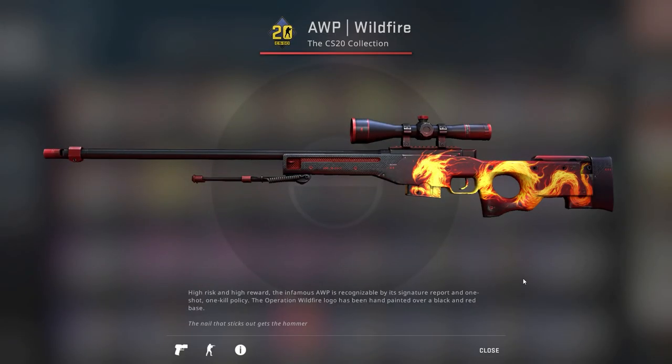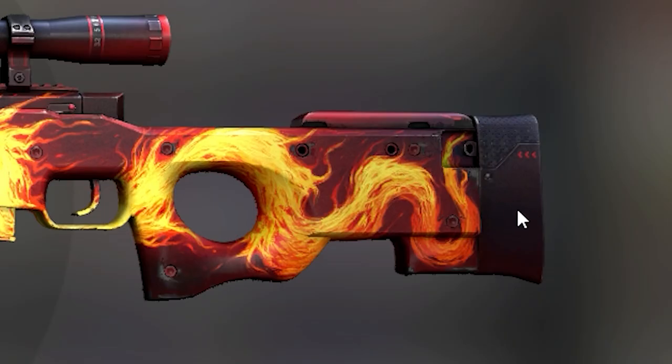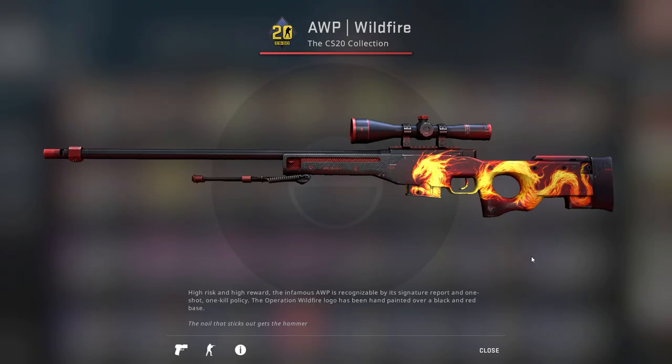Now some people just think float means how many scratches are on a weapon - as you can see here I have some scratches and scuffs on the back of the stock. That's actually not true. Basically the way this works is as you go from factory new down to battle scarred, not only are you looking at more scratches on your weapon, you're also looking at a decrease in vibrance and color of the actual skin.